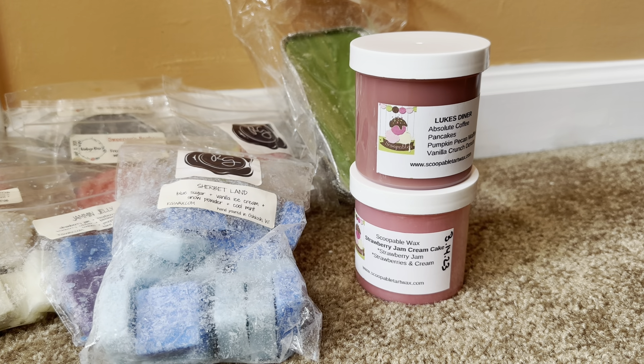Then we have Sherbert Land, which is blue sugar, vanilla ice cream, snow powder, and cool mint. This is a new-to-me scent. When I saw this on the CYO list I was like, I don't think I've even seen that scent before from Rose Girls. I wasn't sure what snow powder was, but blue sugar mixed with ice cream and cool mint sounded very intriguing. On cold I get the blue sugar first and then a creamy mintiness. I'm not sure what snow powder is but it smells lovely.